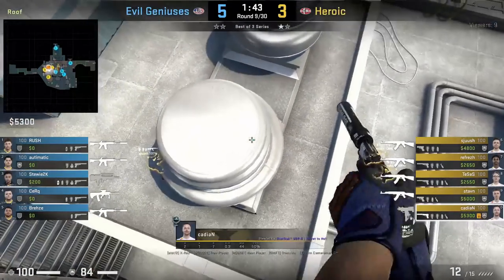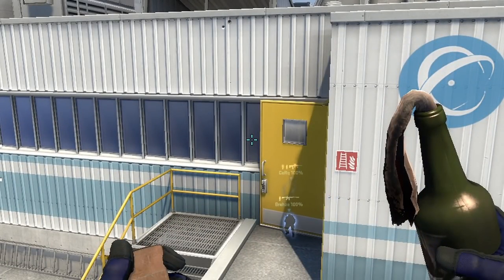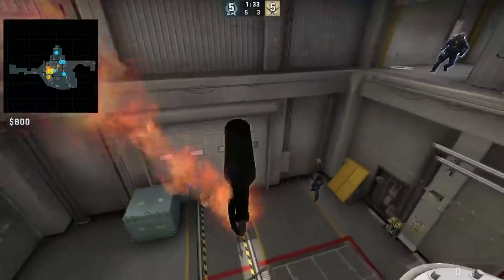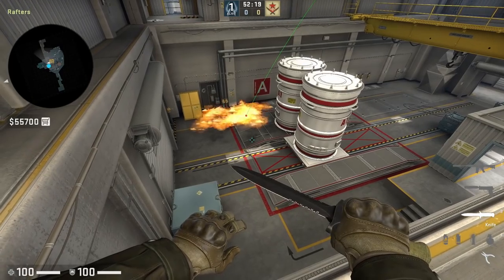Cadian with the deep back-site Molotov from Roof — he stands onto the silo and positions with the end of the line, aims at this part of the window, walks one step forward and jump throws. The molly gets put out by Breeze, but here's what the molly would have looked like had it not been.